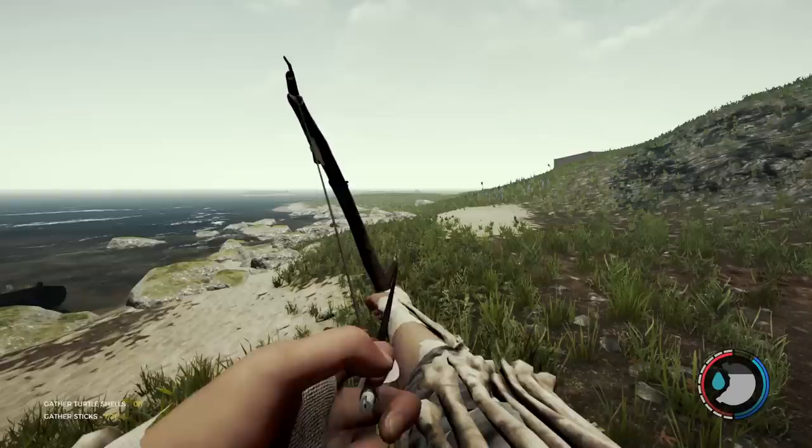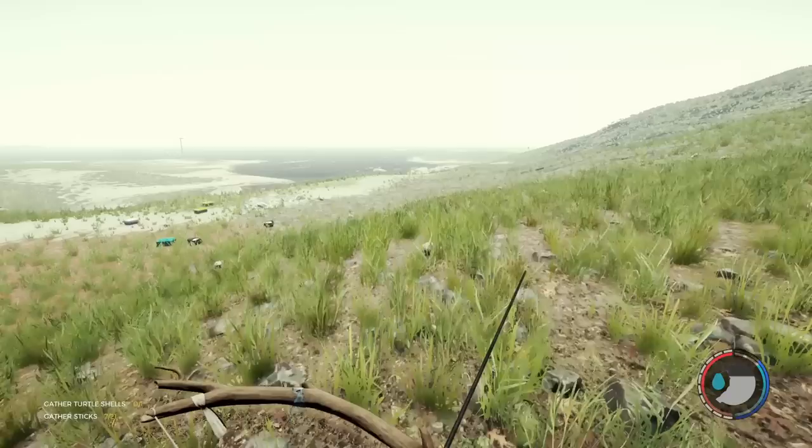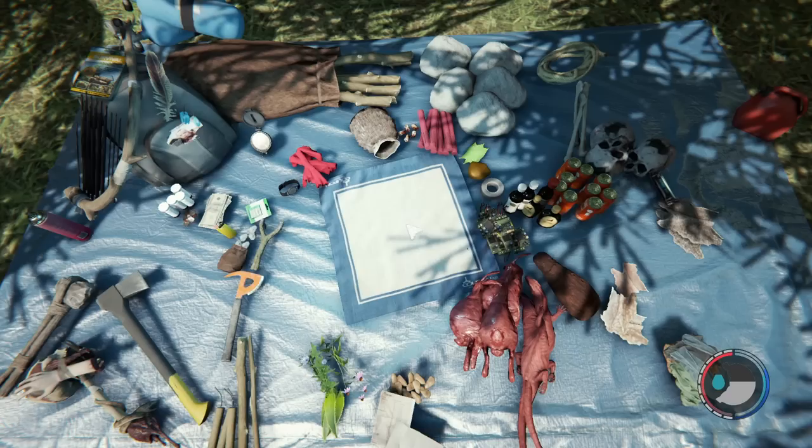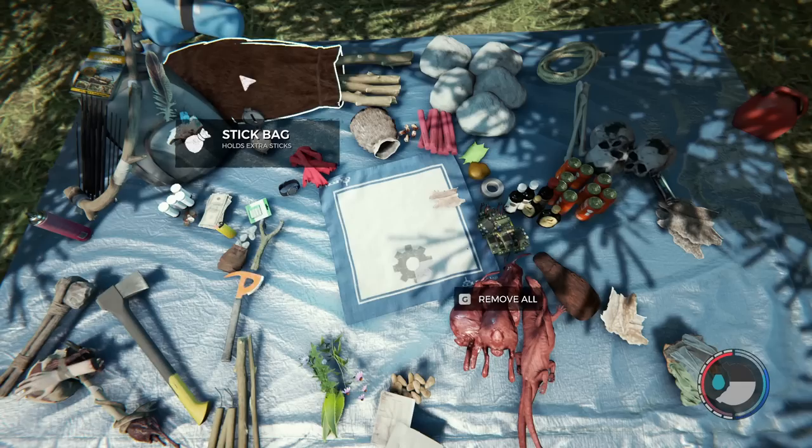I believe that's the last one I can get — I think you can only hold four skins at a time. Let's take a look at what we can make with this fur. I ended up with quite a few rabbit furs. Number one — the stick bag: it's one rabbit fur, three cloth, and two rope. The stick bag holds my sticks and it's awesome because you really need a lot of sticks in this game. Instead of holding 10 sticks you can hold 20 — it's probably the first most important thing you can make.